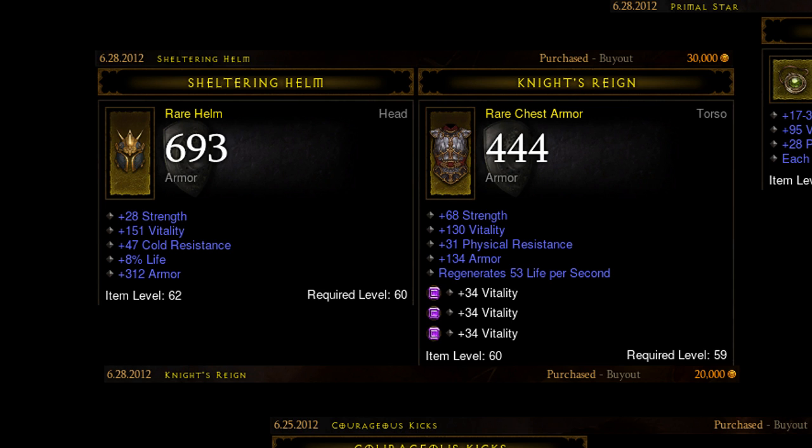For the chest I used a similar search methodology. I searched for vitality, physical resist — not all resist because all resist makes it really expensive — and two sockets or more. Then I ordered it by armor to filter the first matches by bonus armor, because bonus armor is really what I'm looking for. I ended up finding this one. There were many like it within the 50k-and-lower price point. I was pretty happy with this one because it also had strength in addition to the other stats. The alternatives had higher armor but didn't have strength, so the strength counteracted the armor difference and gave me a little bonus damage.